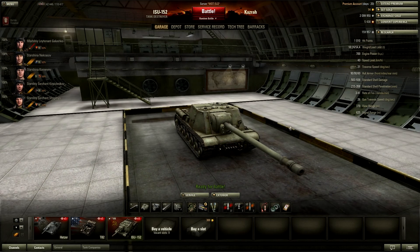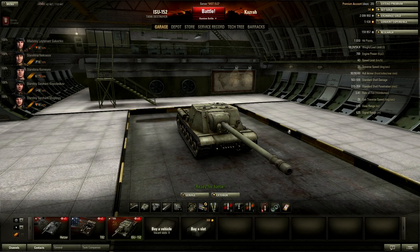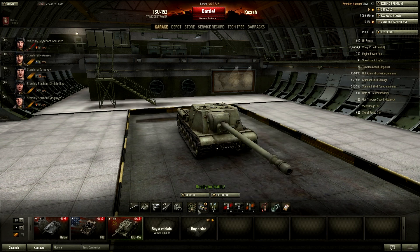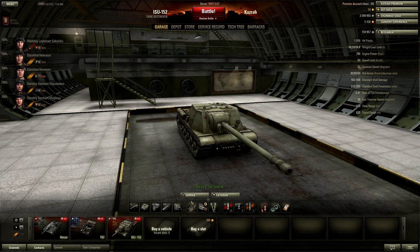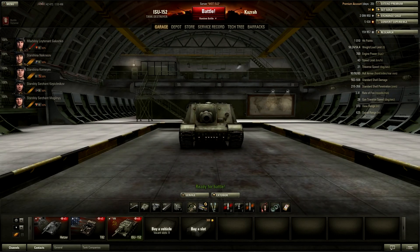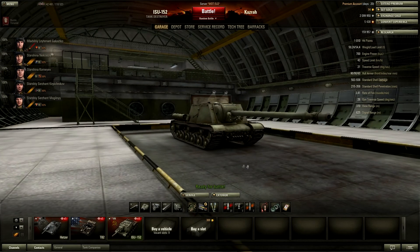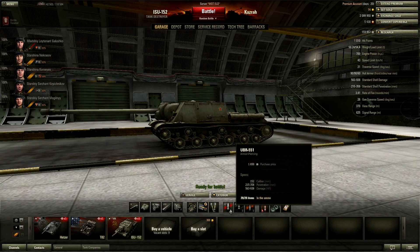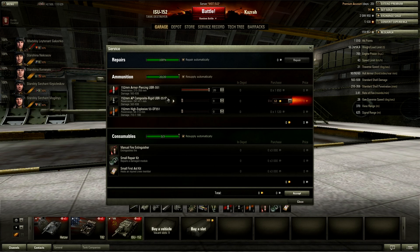Equipment-wise, I personally run camouflage net, binoculars, and a rammer. I'd probably swap the camo netting for vents to increase overall crew performance. For consumables, I use a standard fire extinguisher, repair kit, and first aid kit. For ammo — I don't use any gold rounds at all, only AP. You'll see why when I get into the gun.